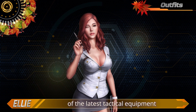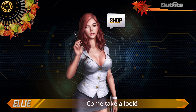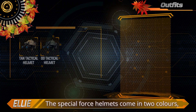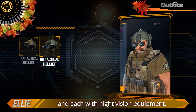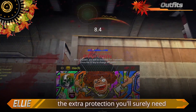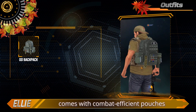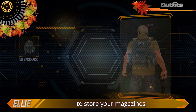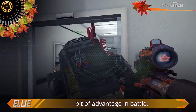Outfits. We've received a shipment of the latest tactical equipment for you to customize your character with. Come take a look. The special force helmets come in two colors, each with night vision equipment — these helmets will give your head the extra protection you'll surely need from those nasty headshots. The new OD backpack comes with combat-efficient pouches to store your magazines, helping to reduce your reloading time and providing you with that bit of advantage in battle.